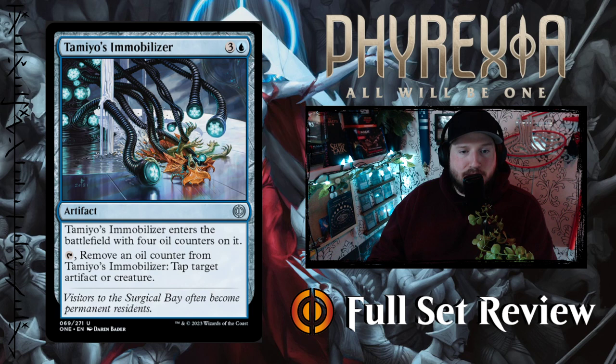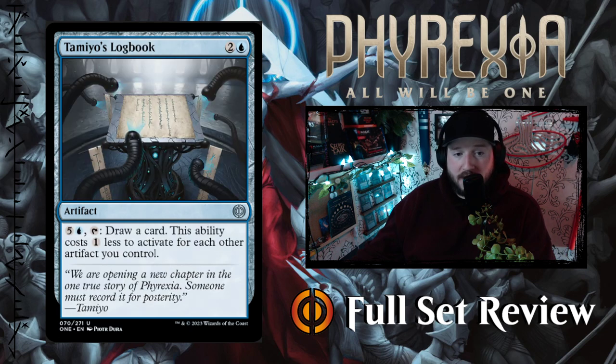Next up we've got Tamiyo's Immobilizer — three and a blue for an artifact. Tamiyo's Immobilizer enters the battlefield with four oil counters on it. Remove an oil counter from Tamiyo's Immobilizer: tap target artifact or creature. It's not bad, it's not great.